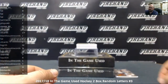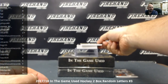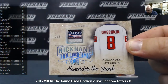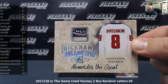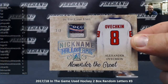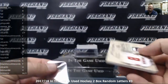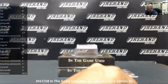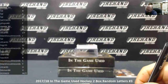Next up we've got a Nickname Hall of Fame, number 2 out of 2, and it's a current star. For the letter O — Alexander Ovechkin. Look at a piece of Russian jersey right there; you can see the letters, it looks like POCC. So it looks like a patch off of a Russian uniform, number 2 out of 2. That goes to BGP-100.